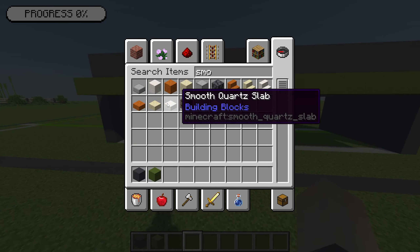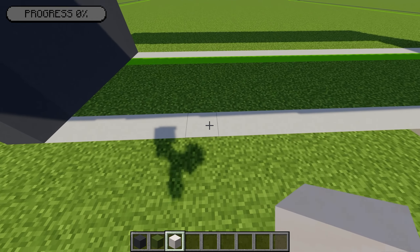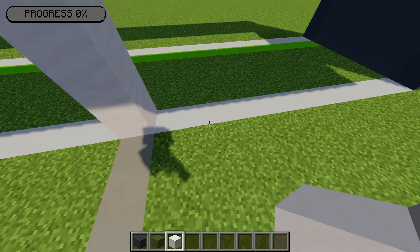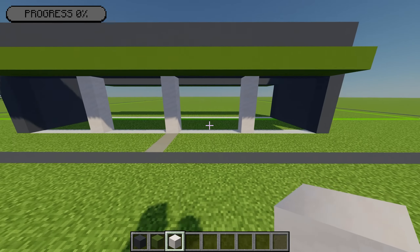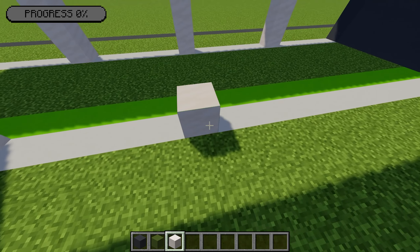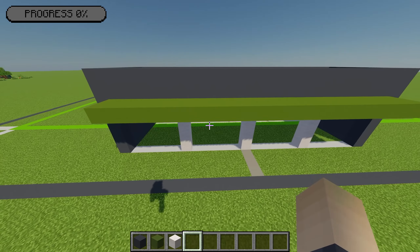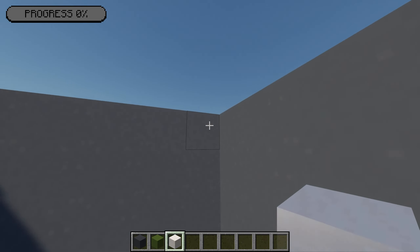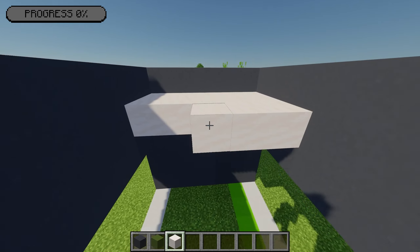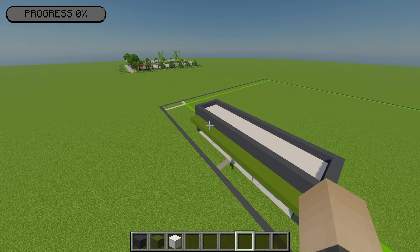Next I'm going to grab some smooth quartz. Starting at the front, I'm going to count across five blocks from this point, and on that fifth block I'm going to place a pillar of quartz going up. Then I'm going to leave a gap of five and place another pillar, leave a gap of five, and place a final pillar. I'm going to mirror that on the other side. Then sticking with smooth quartz, just on the top for the roof, from this point I'm going to go down one and place a strip of quartz going along, extending it all the way to meet the other side. That will leave you with a roof like this.